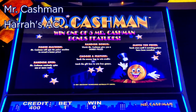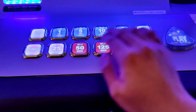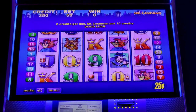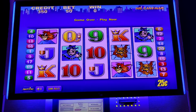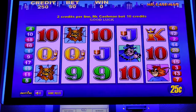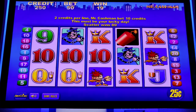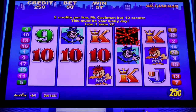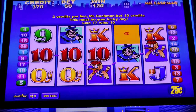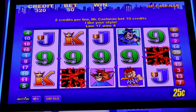Have you seen Mr. Cashman quartered in on that? We're going to do $12.50 a push and see if it shows up. Let's go. There we go. Come on — oh nice!